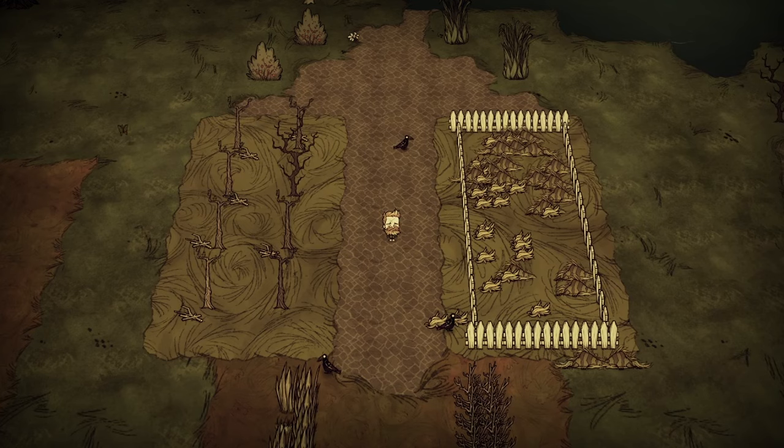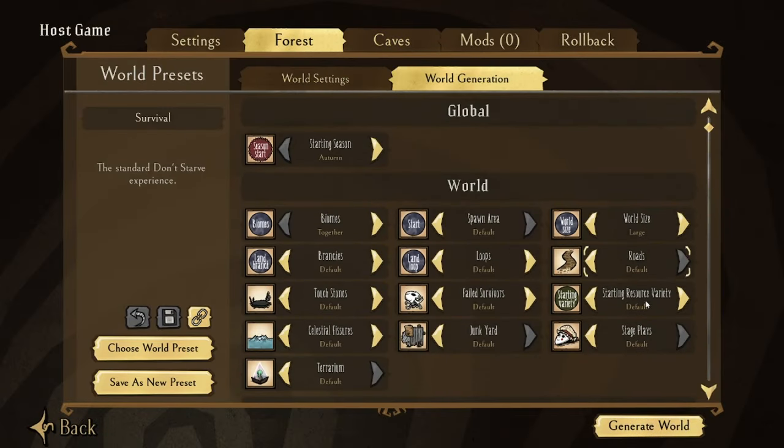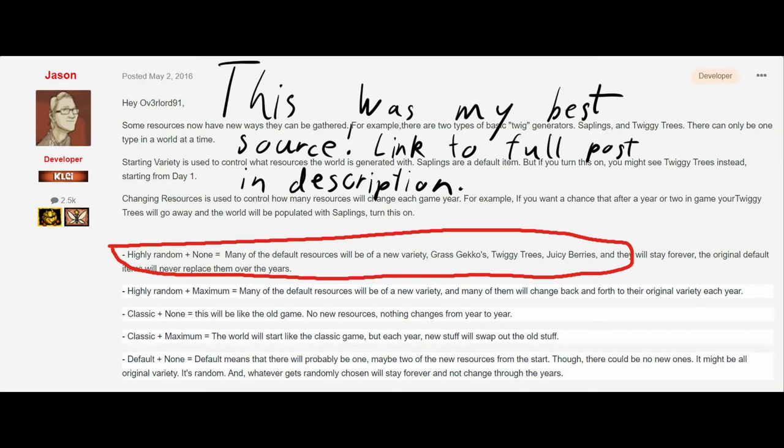You might be asking: how do I choose which resource I want in my world? When you're creating a new world, you have a setting called starting resource variety in world generation. This also applies to caves, but is less relevant there, which I'll explain later. The default setting will have a 50-50% chance for each of the 3 basic resources to be replaced with the alternative. Setting it to highly random will give you a higher chance of the alternative version replacing the classic one, and if you put it on classic, you will only start with the classic resources.